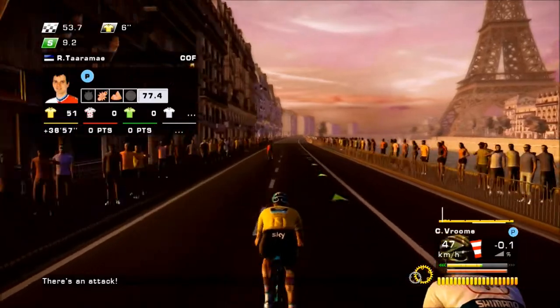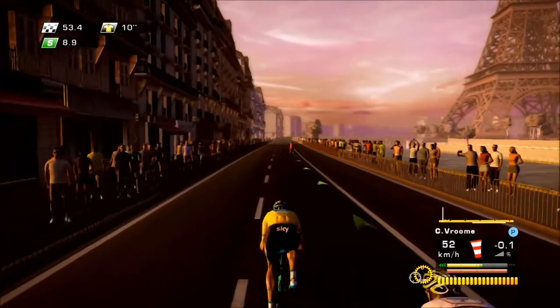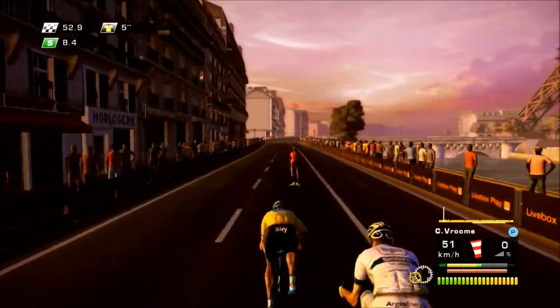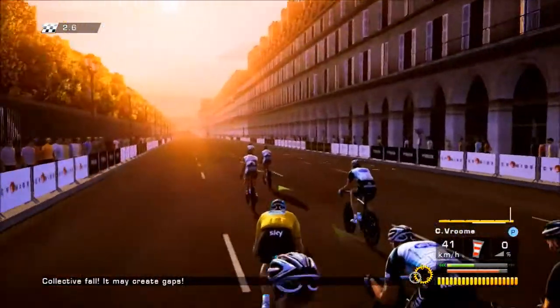Audio follows the same pattern as the graphics, with radio chatter from the team and odd ambient effects as players ride through the mountains and such like. There's a wind effect which is used to simulate resistance, and this is an integral part of the tactical game as riders sit behind other competitors or teammates to regain stamina.